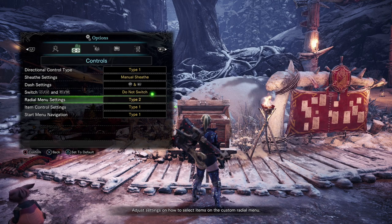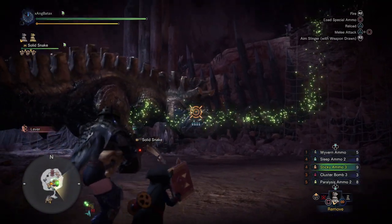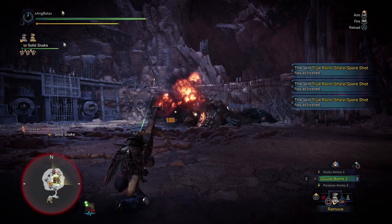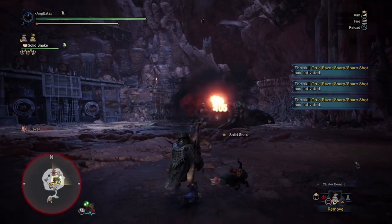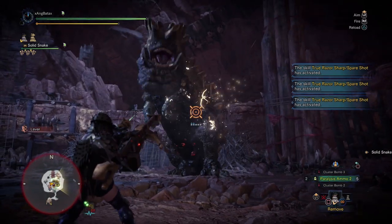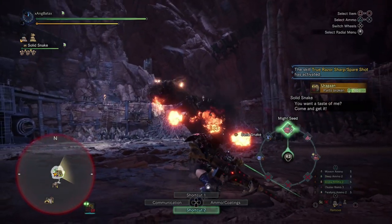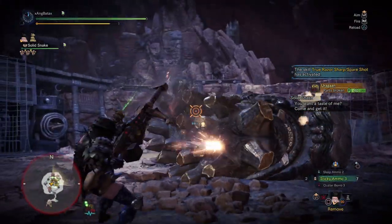Don't forget to change your radial menu settings — don't use Type 1, it won't work. Go with Type 2 and press R3 when crafting. For CC chaining, it usually only takes two to three stickies to KO a monster the first time, so you can get your Cluster 3 ready even before the monster gets knocked out. The second KO needs more stickies, but an easy trick is to build them up through paralysis — while paralyzed, the monster will finish the full duration before getting knocked out.